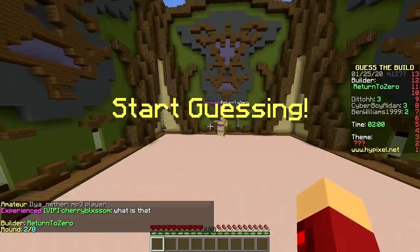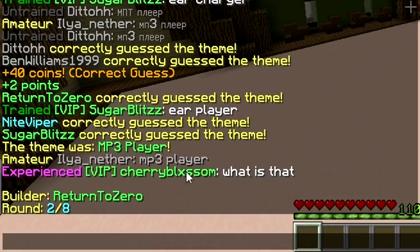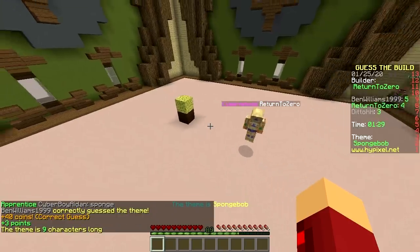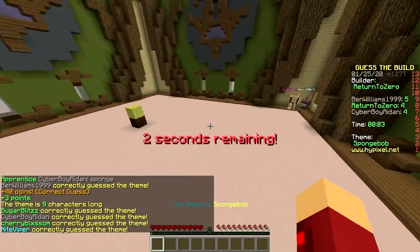Second builder — return to zero. Look at that guy. I think they're being serious — what is an MP3? Oh, sponge? SpongeBob! That was fast. SpongeBob — what a legend. He placed two blocks and everyone got it.